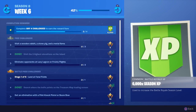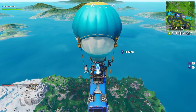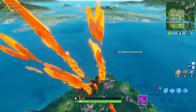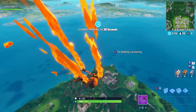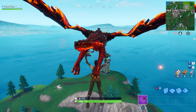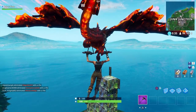Welcome to my Season 8 Week 6 challenge guide. We're gonna visit a wooden rabbit, a stone pig, and a metal llama. The good news is that two of these structures are close to each other. The pig, unfortunately, is halfway across the island. The llama is in the top left of the map just north of Junk Junction, so we'll go there first, grab a weapon, then go to the rabbit, and then the pig.